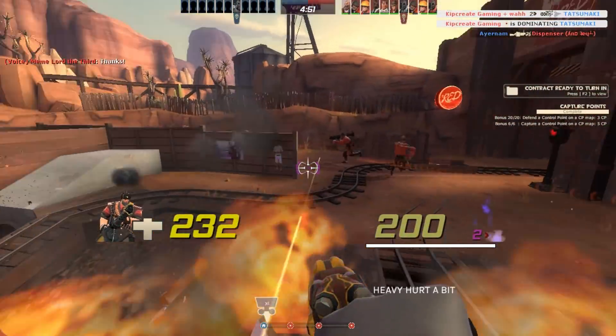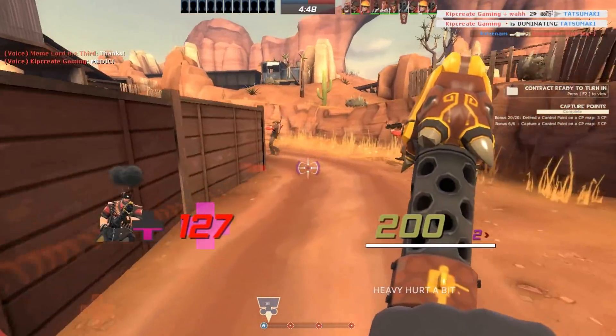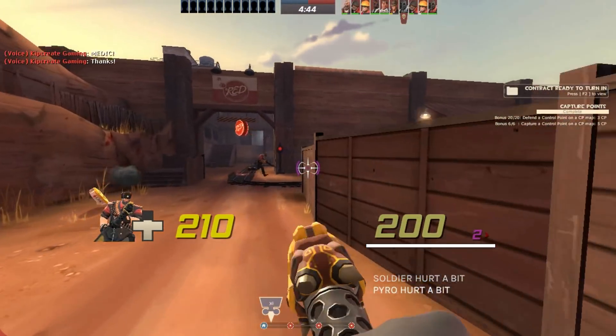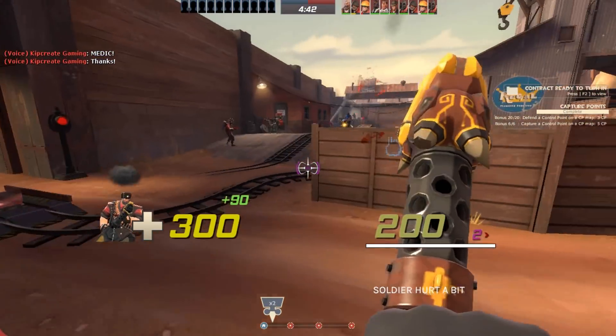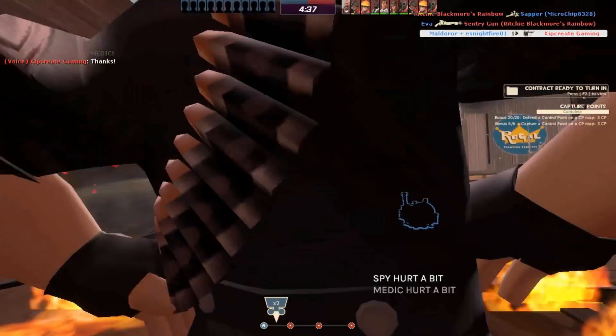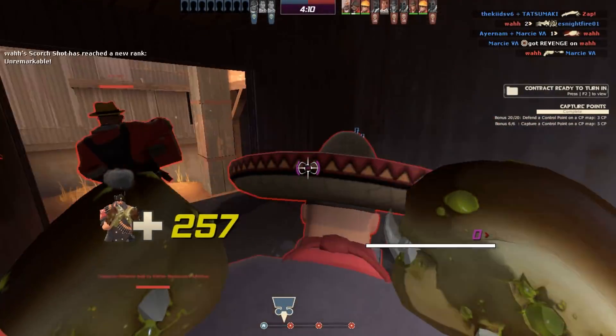Even when an opponent is actually in the flames, the damage is hardly enough to be worried about, and it does little to actually force opponents away. The 10% damage penalty is, well, a damage penalty. It's not much, but it's enough to make the Halong just that much less sustainable in combat, especially at mid to long range.